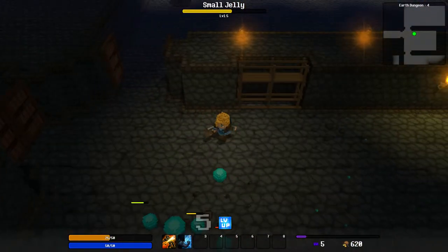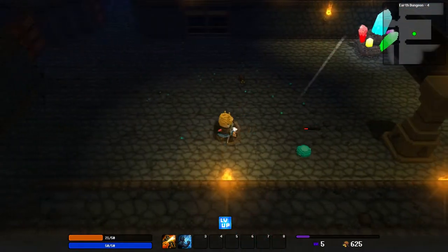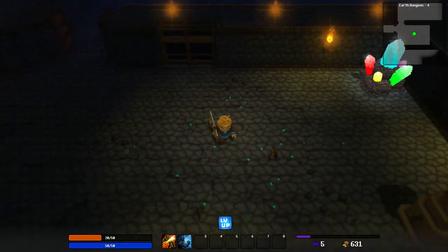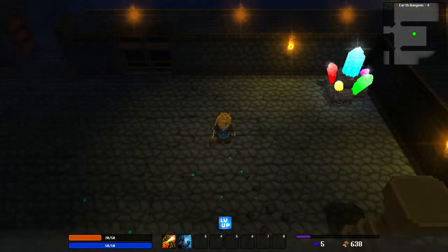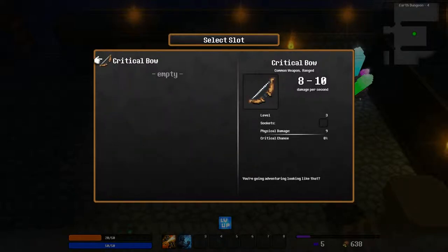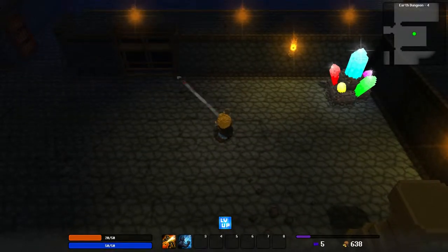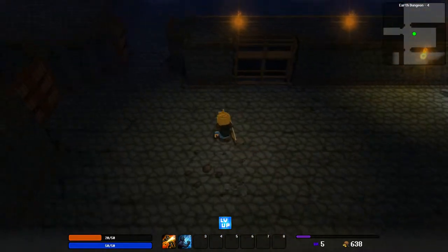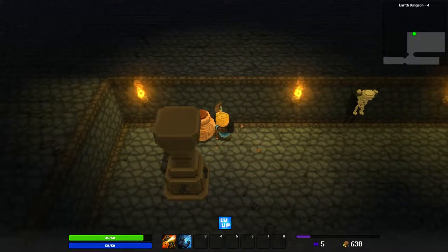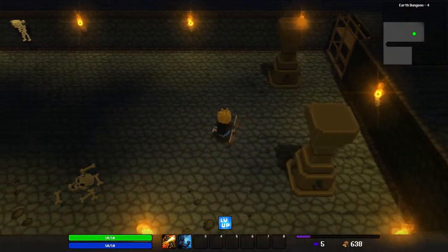Oh, getting trapped. Hopefully there are some hearts in the next room because we're going to need them. Let me figure out switching weapons — going into inventory and equipping the sword. Oh okay, it's that easy. So it's left for bow and right for sword. I wonder if we can switch that, though I tried it before and don't think it worked.